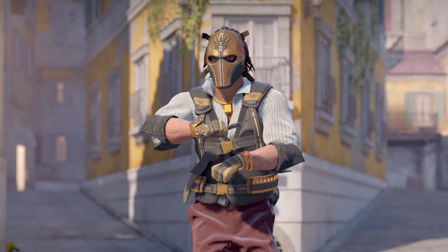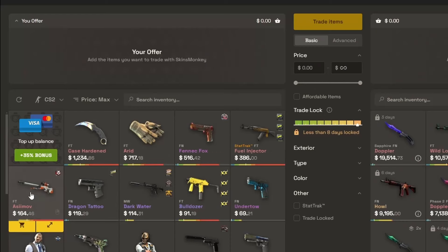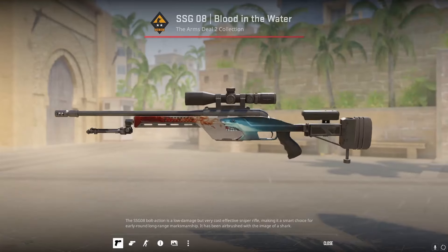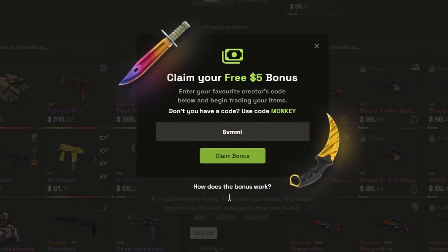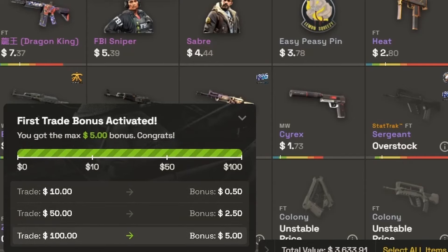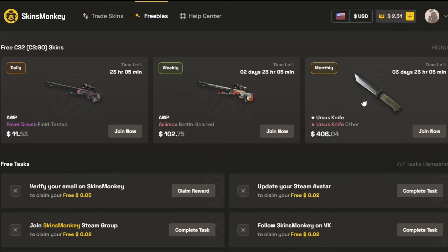Just a quick sponsor break, gamers. Skins Monkey is an instant way to get new CS2 skins and make your perfect inventory. First, deposit the skins you want to trade. Then filter for the skins you want. Last, hit trade and the new skins will instantly be yours. Skins Monkey is offering up to five free dollars on your first trade — the more you trade, the more you earn. If you're looking to buy skins for cheap, Skins Monkey offers a 35% top-up bonus if you use code SAVIMI at checkout. Check out Skins Monkey and build your perfect inventory.